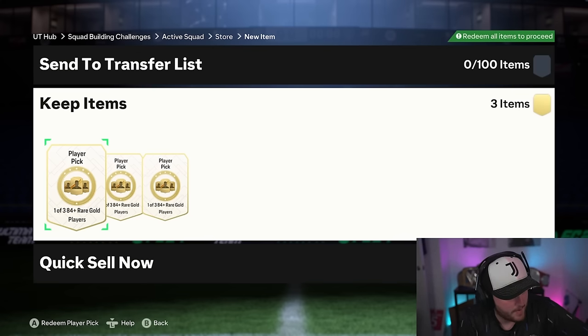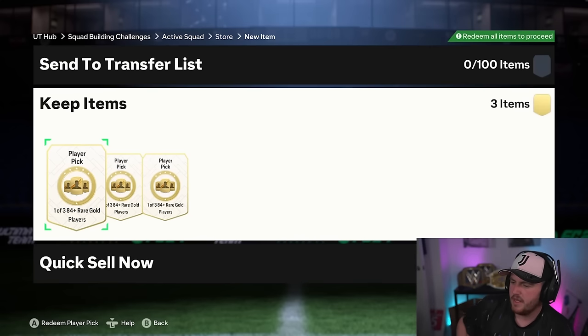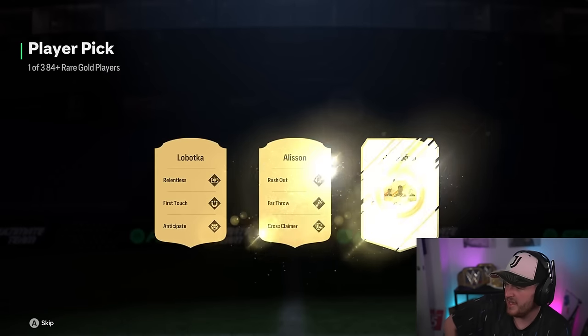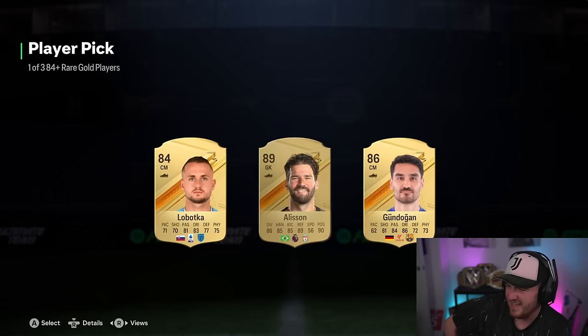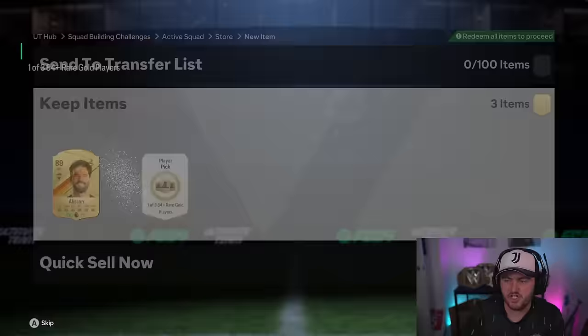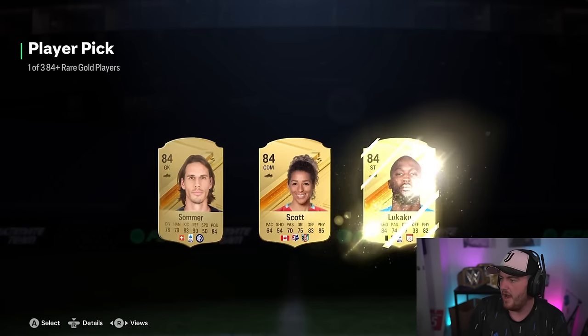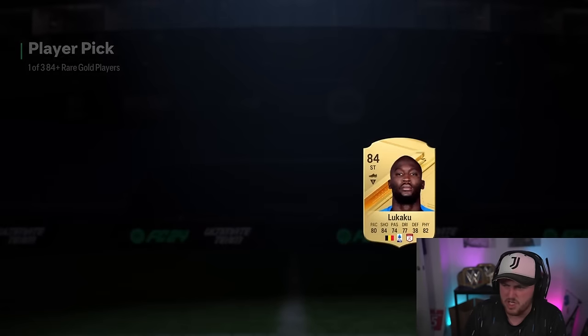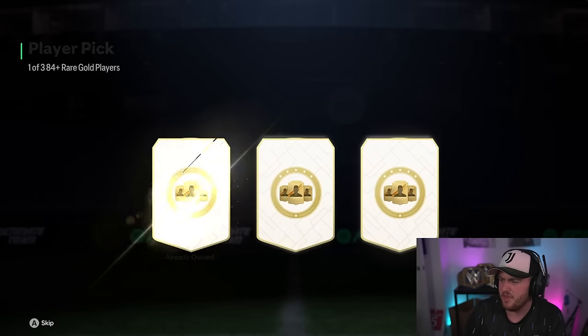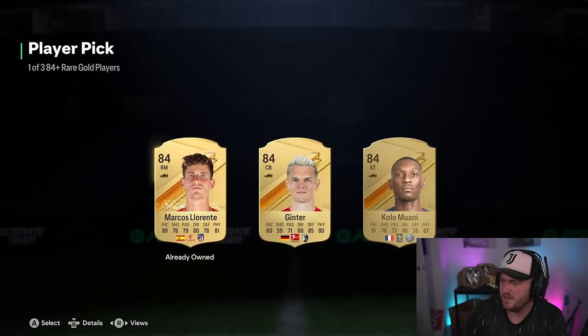Hayden's got three 84 plus player picks now. Let's see if we can get something good. It's going to be Alisson, 89. These are really cheap — these are just gold squads pretty much. But it's still not incredibly fun. And the final 84 plus player pick is going to be another 84.